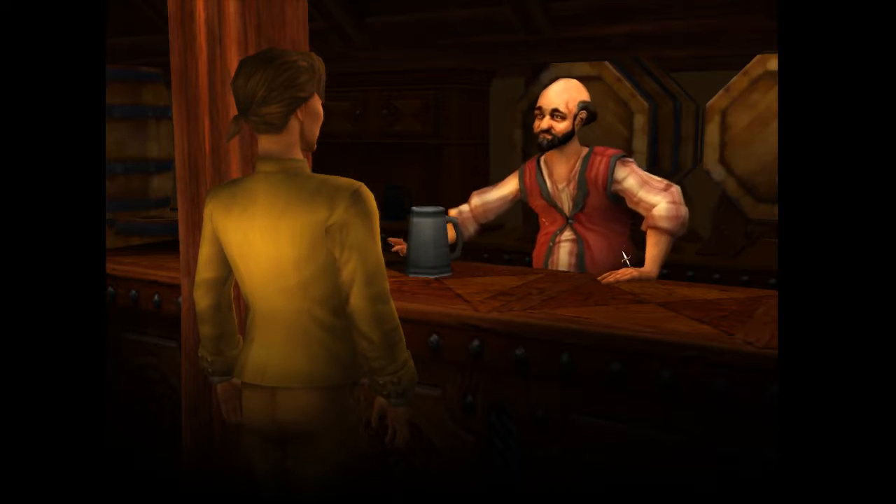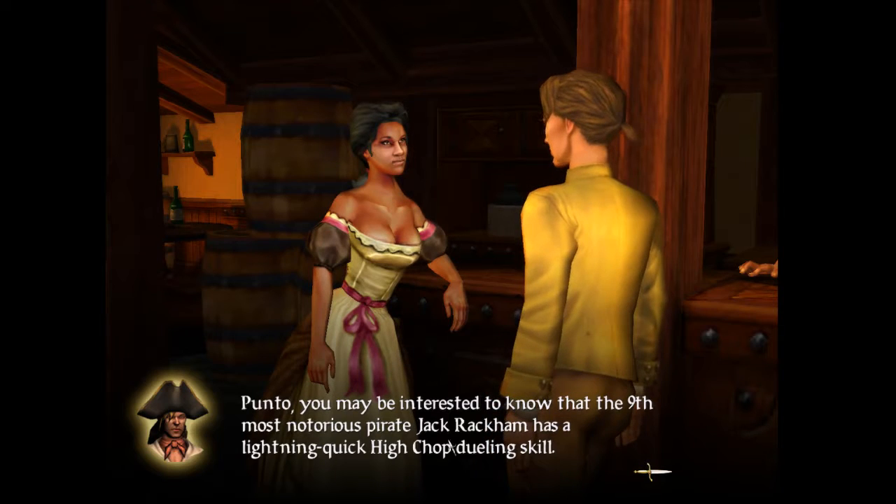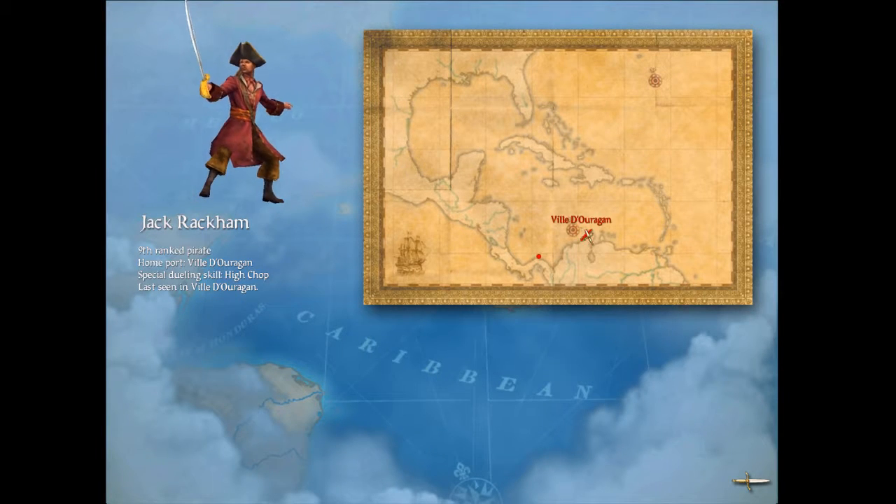The governor's daughter - she's a real beauty, though I haven't met her yet. And there we go - he's very quick, he's got a lightning-quick high chop dueling skill. Good to know, and he's over there somewhere.